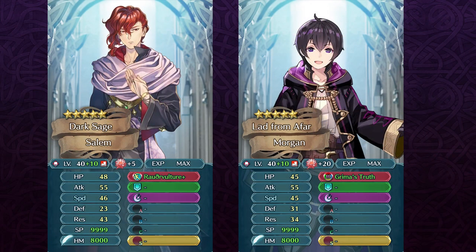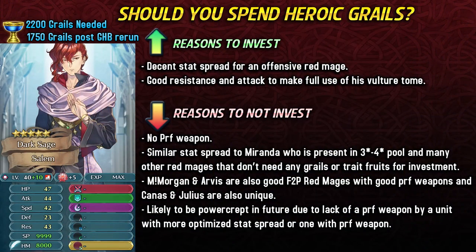Salem can also be compared to the real Pelagian red mage, Male Morgan. Grima's Truth has the debuffs built into it, so he doesn't really need to run Menace skills like these other mages using Vulture Tome, and Grima's Truth also has the Pelagian effect on the speed stat. So Male Morgan ends up being a lot faster than Salem. He's definitely going to take more dragon flowers, but he's someone you could consider who does have a preferred weapon. It's really hard for Salem to stand out purely based on stats when we've got so many red mages.